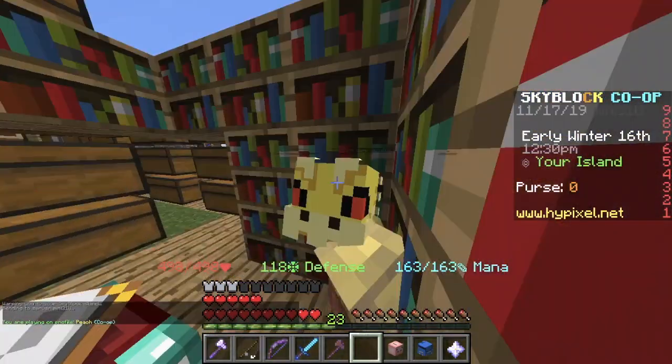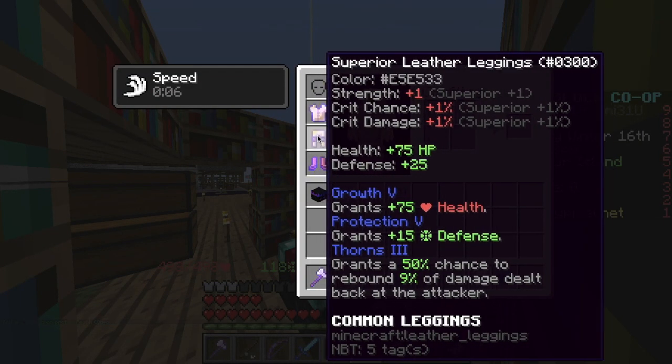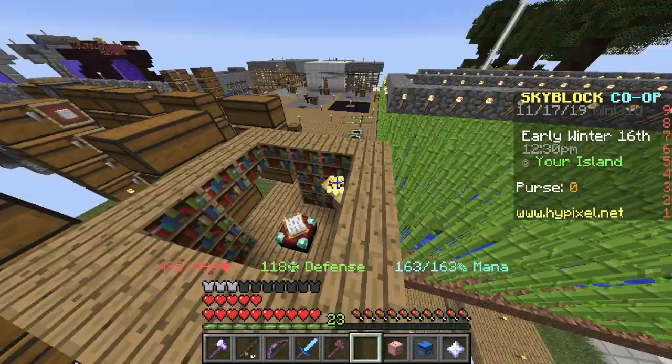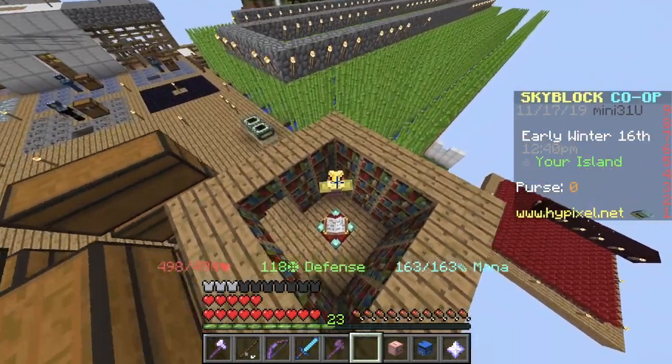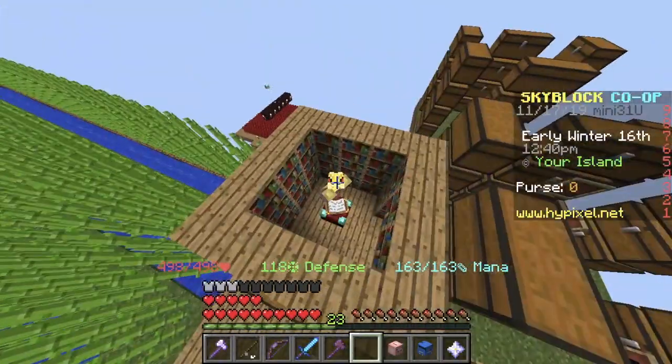The next thing you want to do to make it more legit, so if someone clicks on you it shows growth, protection, and thorns — just enchant it. It's not that much, it's gonna cost you maybe 12 grand XP bottles, but it's definitely worth it if you want to troll some people.